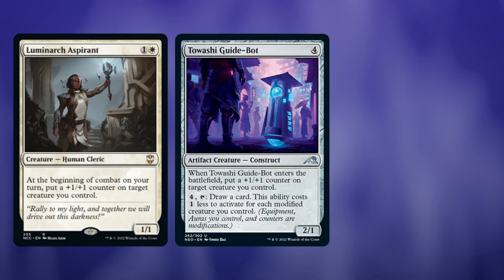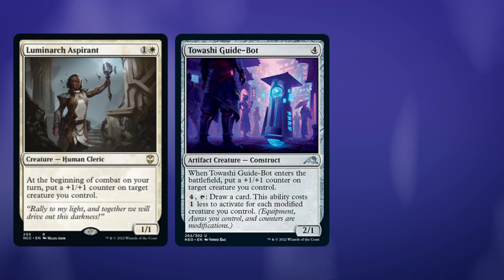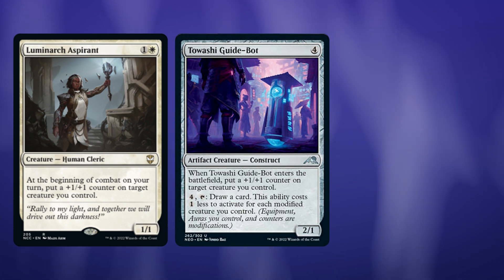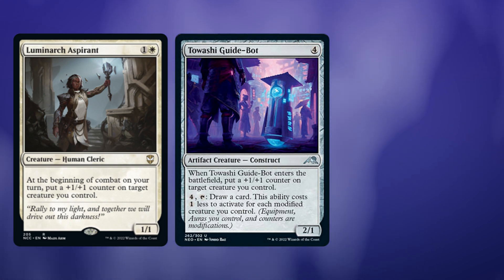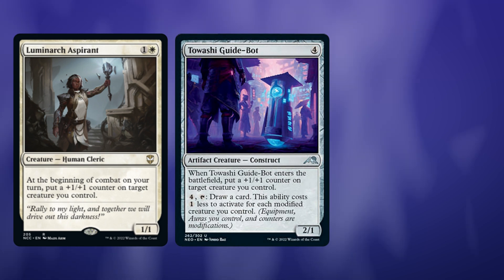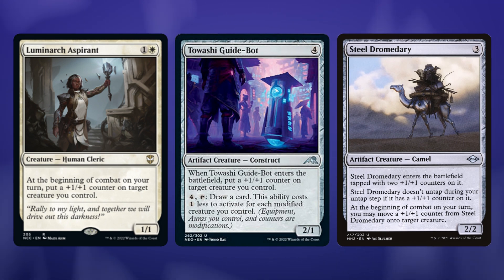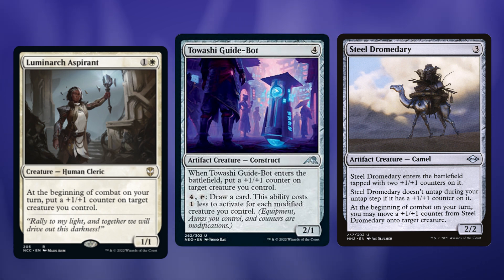Tawashi Guidebot from the Neon Dynasty set is going to be an interesting include in the deck. We get to put a counter on something, and getting four modified creatures isn't that difficult, so we'll be able to tap and draw a card every turn — that's pretty nice. Steel Dromedary is interesting too. It will never untap. If it enters after we've cast Denry Klin, it'll enter with a ton of plus one plus one counters. It's sort of like a worse Luminarch Aspirant, but it does one every turn kind of for free.